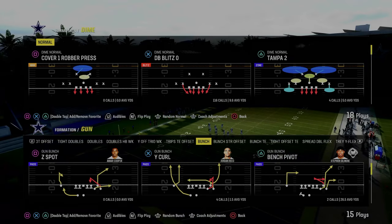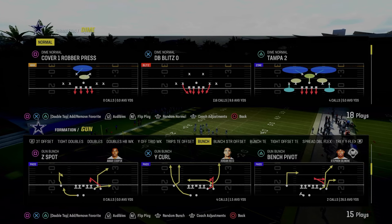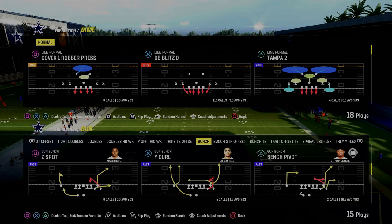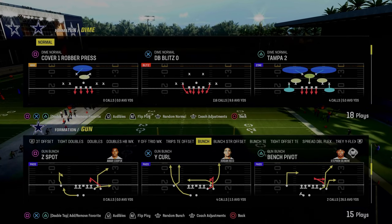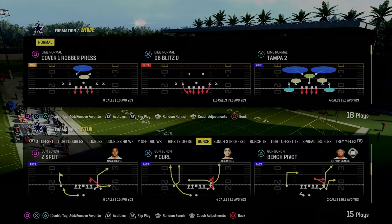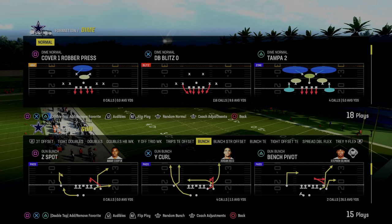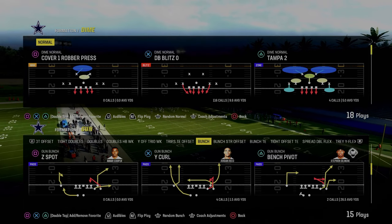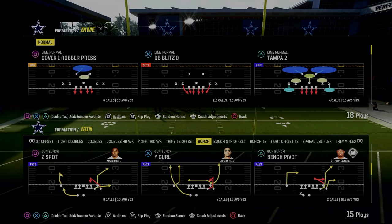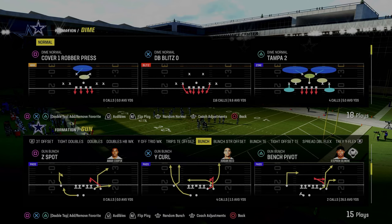In today's video, I'm going to be sharing with you how to run the Dime Normal A-gap Blitz that Abram used in the MCS Madden 24 Zero Chill Challenge. This blitz is one of the better blitzes in the entire game, and we actually broke this down several weeks ago in our Patreon. If you're not a Patreon member yet, it's only $10 to do so, and the link's going to be in the description down below.